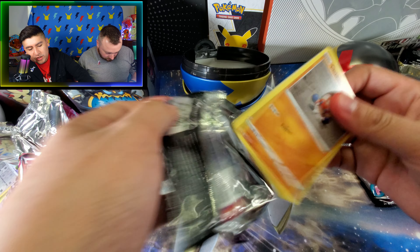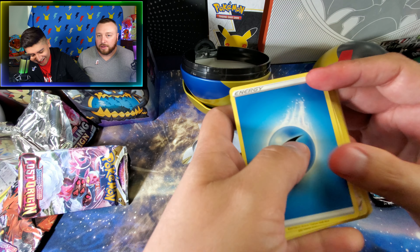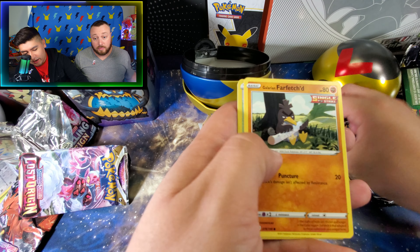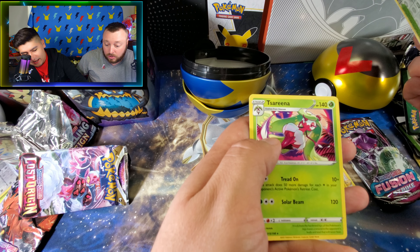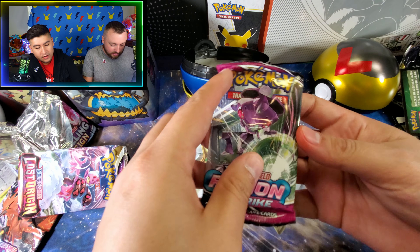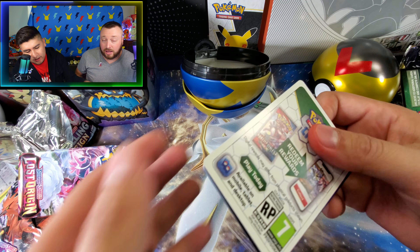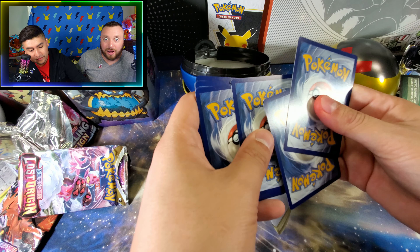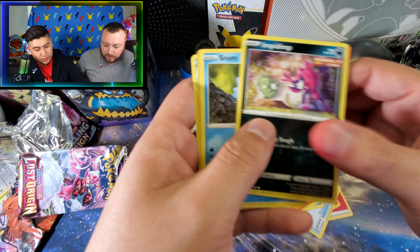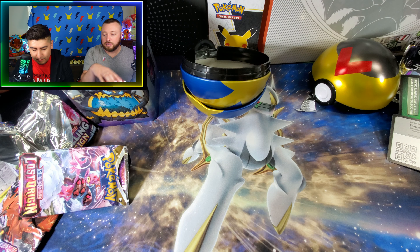Now we're going to move on to Chilling Rain. Let's see what we can pull. Come on, Calyrex Riders — or the Snorlax Gold Card. Or the Galarian Moltres that I've been wanting for a while. Old Cemetery and Serena. Regular holo — I do like this Reverse Holo though. That is a really cool looking one. And last but not least we have Fusion Strike. I hope I get a Mew card or the Gengar VMAX. Fire Energy, Sandshrew, Snom, Levinary, and Garbodor. And that is it for the Pokeball Tins.